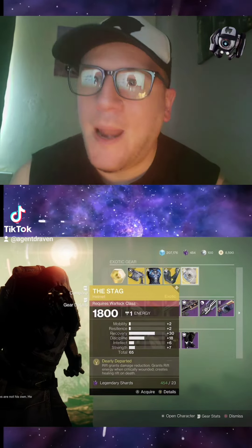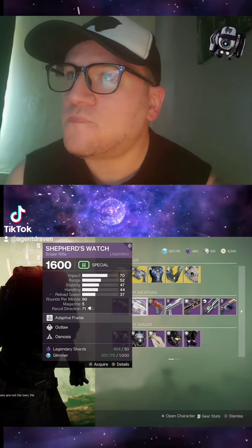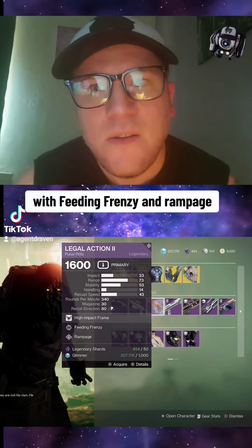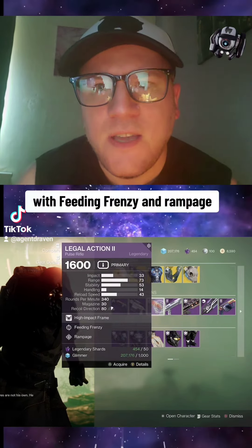Legendary weapons include the True Prophecy Hand Cannon with Rangefinder and Rampage — not bad. The Shepherd's Watch Sniper Rifle with Outlaw and Osmosis. The Legal Action II — you must love this thing — with Feeding Frenzy and Rampage. Then we've got the Dire Promise Shotgun again with Surplus and Elemental Capacitor.